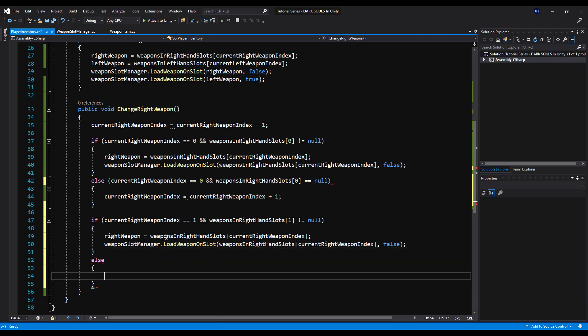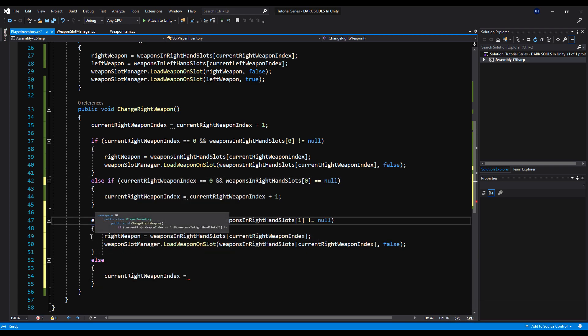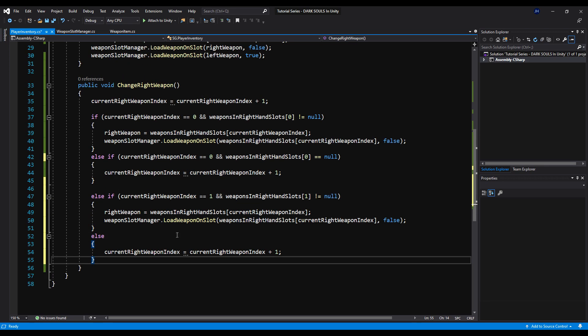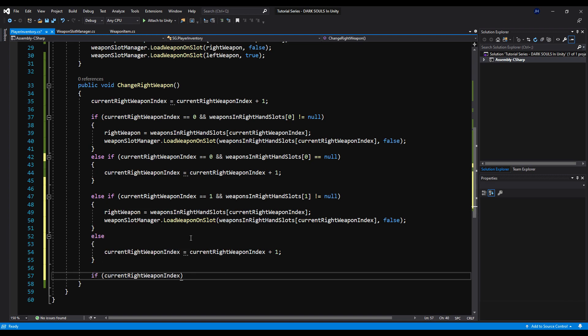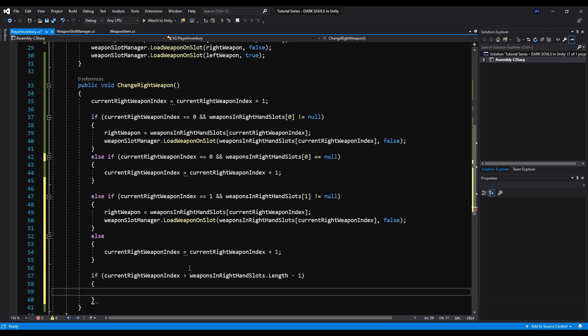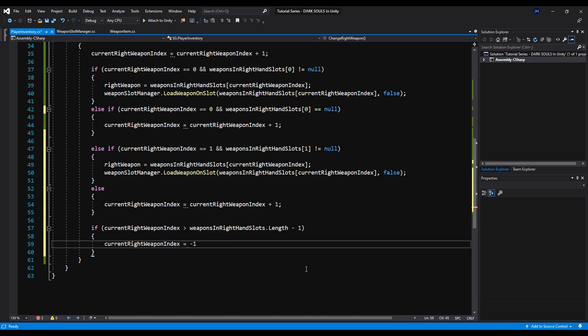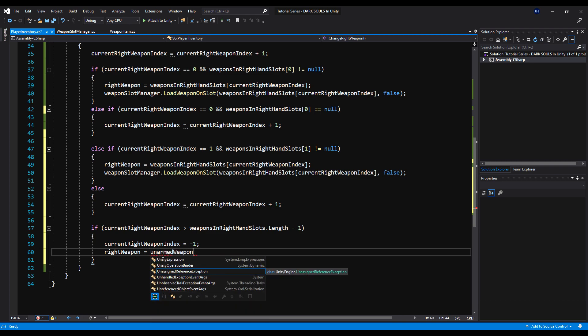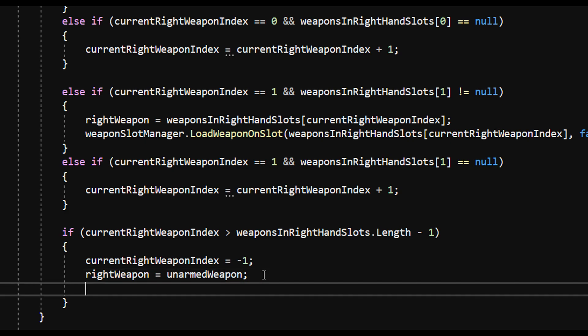We're going to say else if, and current right weapon index equals current right weapon index plus one. And lastly, if our current right weapon index is greater than weapons in right hand slots length minus one, we're going to say current right weapon index equals minus one and right weapon equals unarmed weapon. We haven't made a variable for that yet, so we'll put it here for now. Then we're going to call weapon slot manager dot load weapons on slot and pass the unarmed weapon.